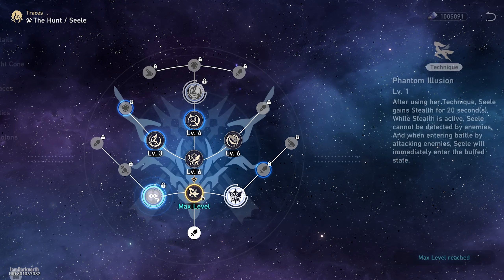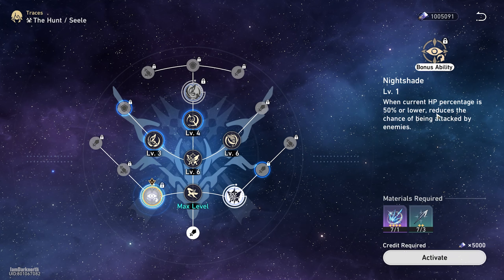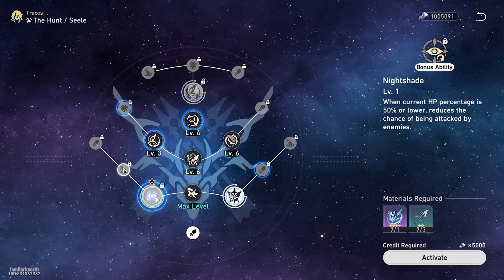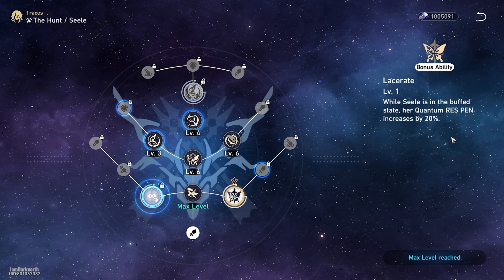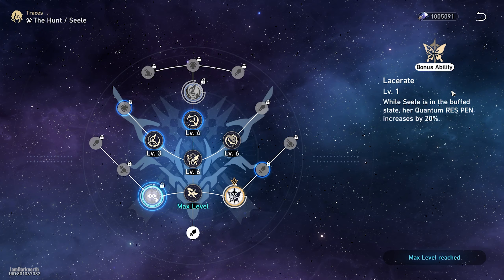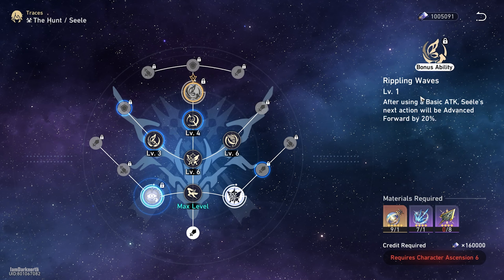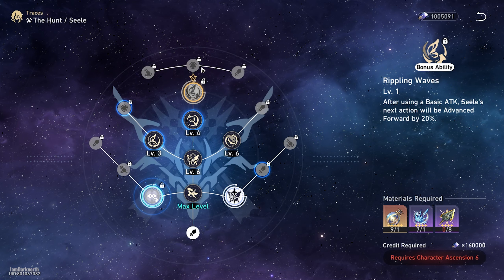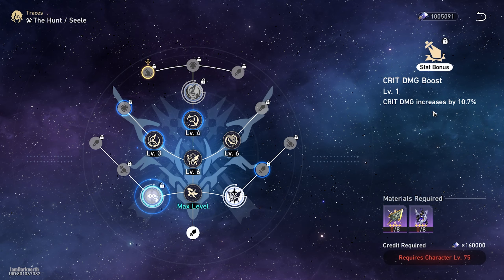So now let's talk about her traces. Her first bonus ability is not that great — it's nice, but you don't really need it, so you can hold off on leveling this if you are focusing on other characters' traces and come back to it later. But you do want to do it eventually as it gives you crit damage and attack percent. Her second bonus ability is really good — it gives her quantum res pen shred, which will increase her damage a lot when she is in her buff state. It also unlocks more attack and crit damage. The third bonus ability is also nice as it increases her action advance by 20%, so she'll take even more turns. And it unlocks a 10% crit damage node as well.